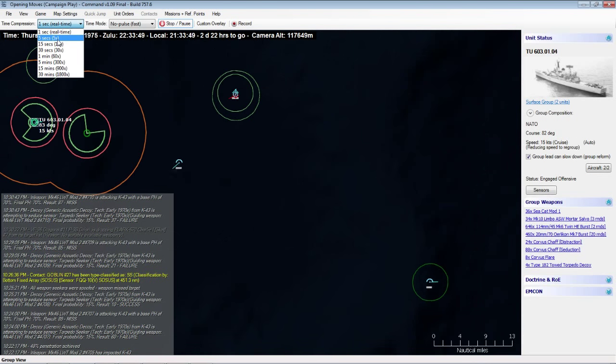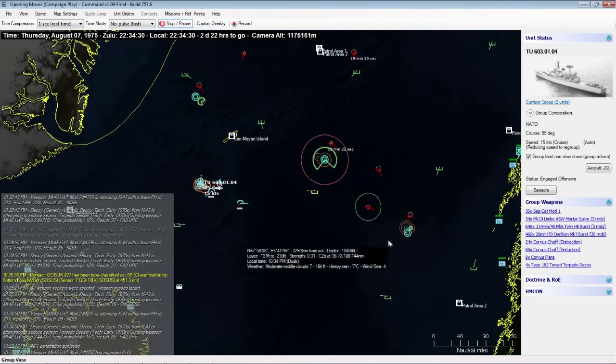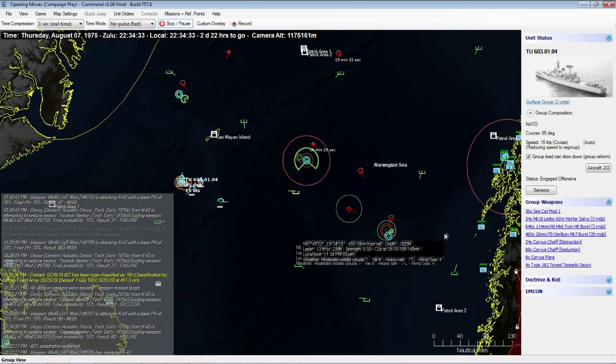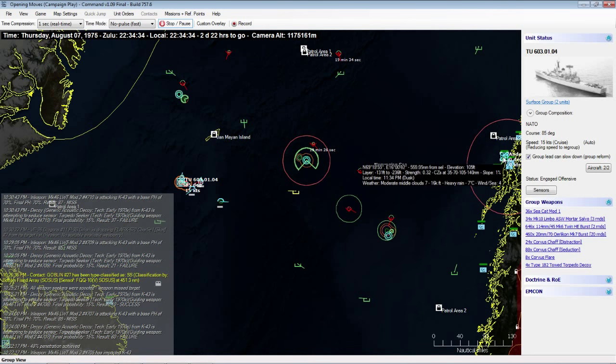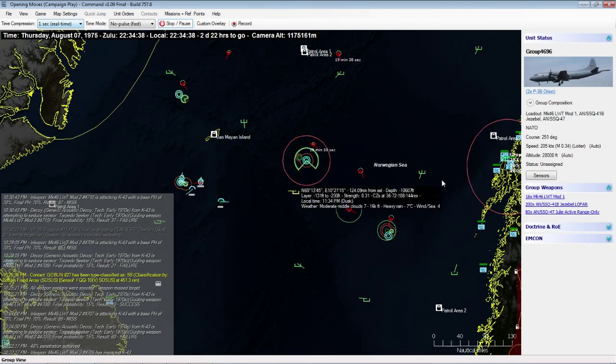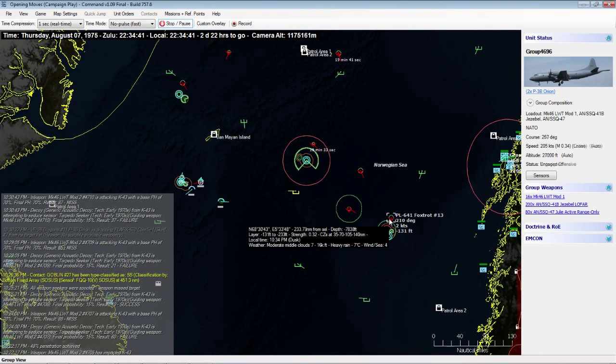We're moving the surface action group back toward those subs, though I get nervous sending surface groups after submarines — I'd much rather send P-3s. We've got two more P-3s now airborne with torpedoes. We'll line them up on the most dangerous target, that Foxtrot.